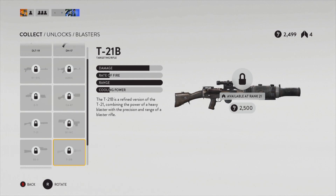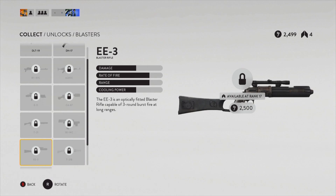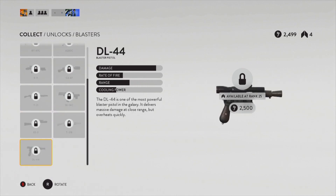Coming up next is the T-21B, which is a refined version of the T-21 — you'll get this at rank 21. I guess it'll just be a more powerful, maybe even slower-firing version of the T-21. The last gun you unlock in this game is the DL-44, Han Solo's famous pistol. It may be a straight-up pistol or a very slow-firing pistol that doesn't get very many shots off.